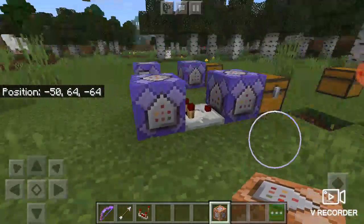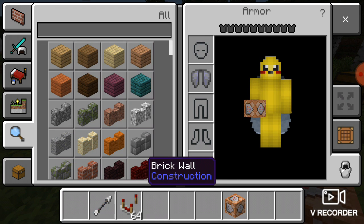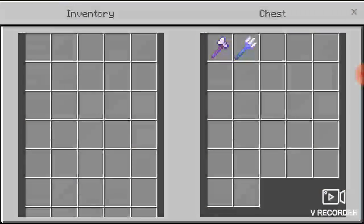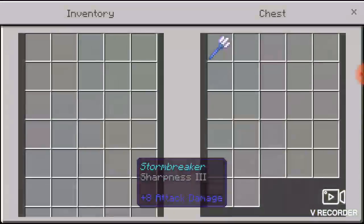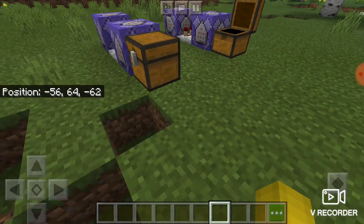What's up everyone, it's Cool Kid again. As you remember from the last video, I chose the Pikachu skin. Before we get into this video — like I promised — I will show you how to make the original Thor's Hammer, the Stormbreaker, a dragon, and the lightning sword without any mods.